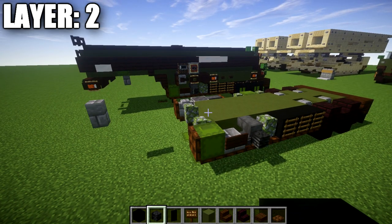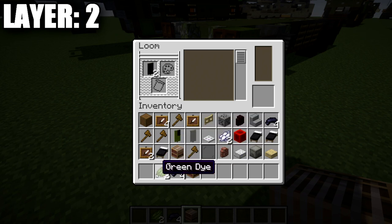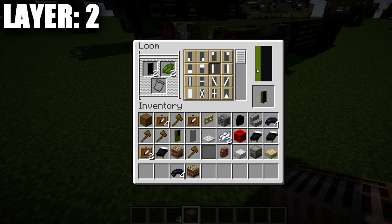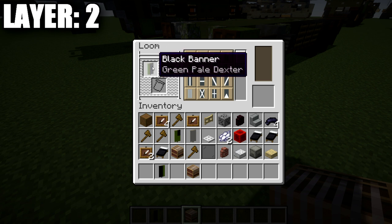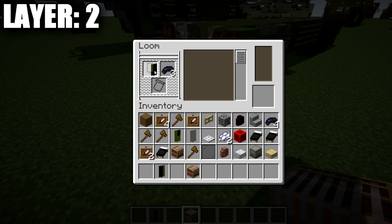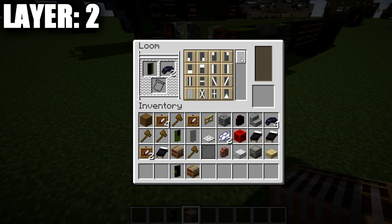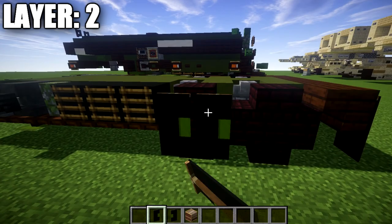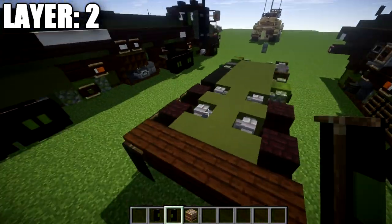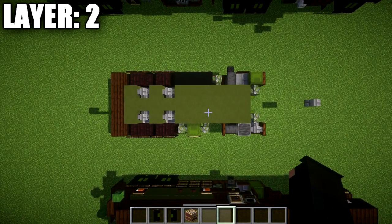Moving into making the banner wheels — they're really straightforward. Place down a loom, go into it, take your black banners and green dye, and select a line on the left side for the first banner. Then do the opposite — a green line on the right side for the second. Take your black banners back into the loom with black dye this time: for the first, select the bottom left and top left corners; for the second, select the bottom right and top right corners. Place them on the two nether brick stairs so that the green is facing each other, completing the wheel design. That wraps up layer number two.